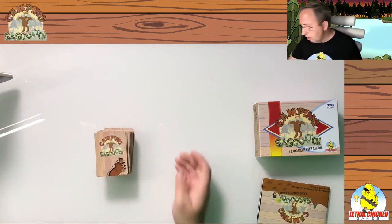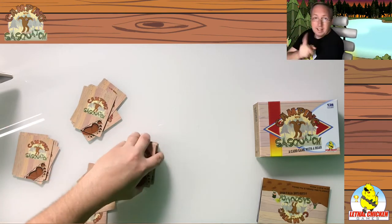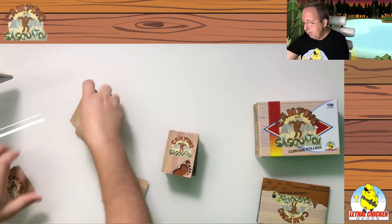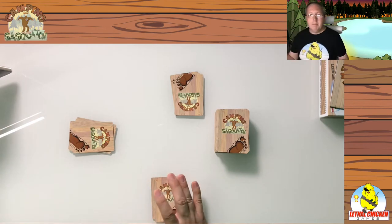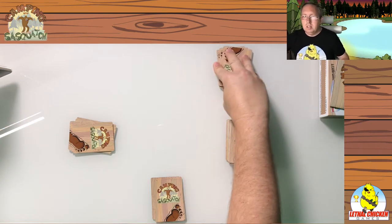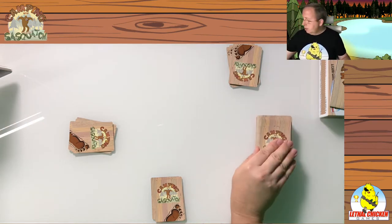I'm going to walk you through as if it's a three-person game. The rules vary just a little bit for two players, and I can go over that at the end. So you start with your deck of cards and you want to deal each player seven cards. Now I didn't completely stack the deck — I did look at some cards to make sure we had a variety. Here are our three players. Now for setup, you want to start so that the first person isn't at an unfair disadvantage — give them three cards to start things off.